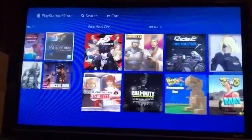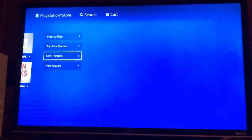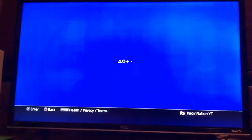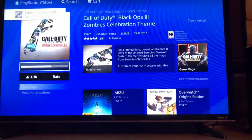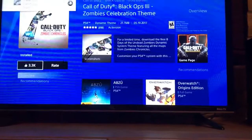Go all the way to the right — just keep going. You can also just go to Call of Duty and then go to the page. Go all the way to the right, then go down to Free Themes, and you should see the theme right there and you can get it. Your other option is to go to the Call of Duty Black Ops 3 page and you'll probably see the theme right there — just go to the game page and you'll probably find it there.